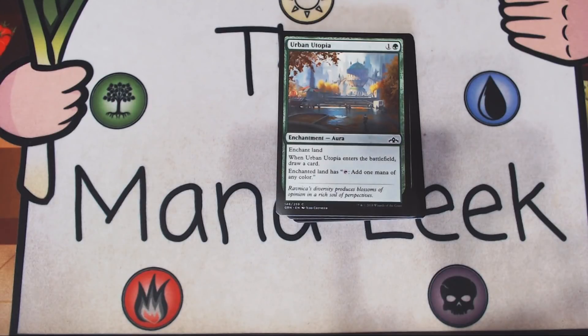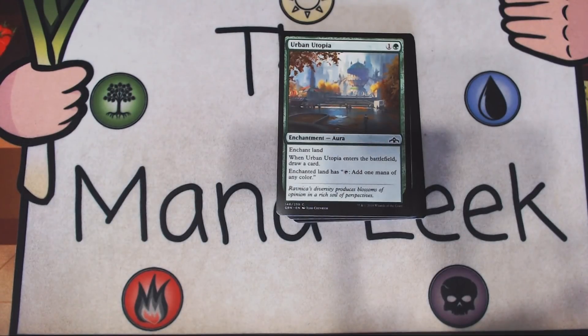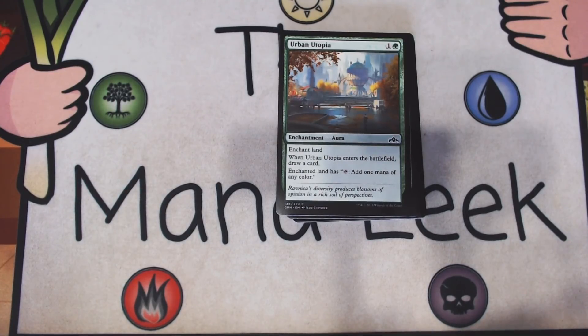Up next is Urban Utopia — one and a green for an enchantment aura. Enchant land. When it enters the battlefield, you draw yourself a card and the enchanted land taps to add one mana of any color. This is okay. This isn't even ramp — this is fixing. This does not tap for two mana like similar cards we've seen. It's fine, but it's definitely a fallback if you've missed out on Circuitous Route and things like that. Definitely not a first pick.